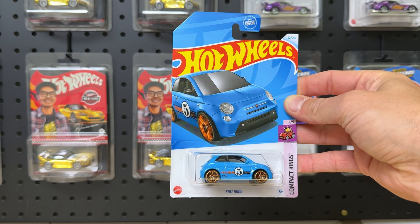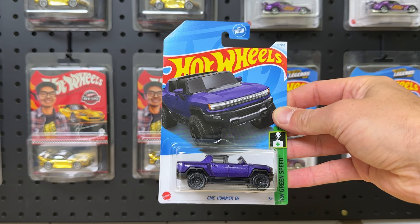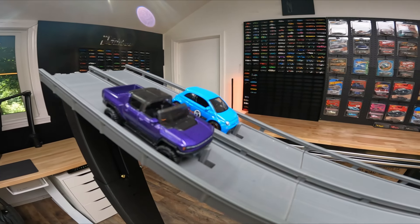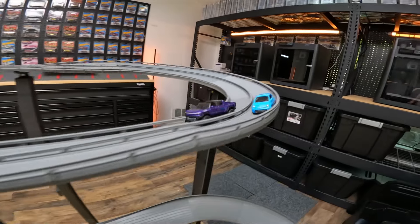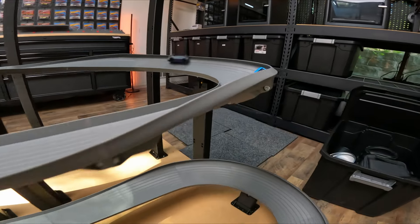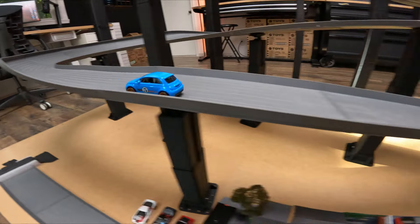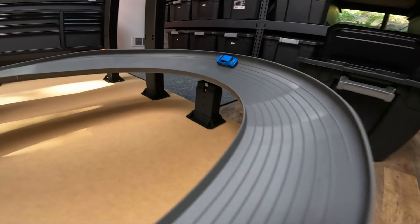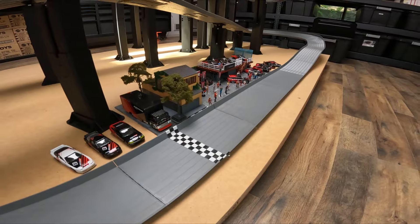The Fiat 500E in blue number five versus the GMC Hummer EV in purple. That is a beautiful recolor on that Hummer EV. But the Fiat pulls ahead and it's not looking good for the Hummer. The Fiat over the jump lands it smooth, slides sideways, spins around just to see the Hummer sliding on its hood. The Fiat will take this one across the finish line in reverse and move on to the round one bracket.